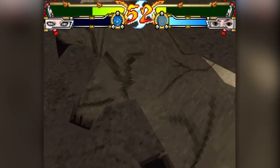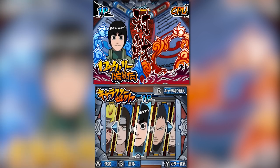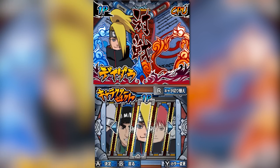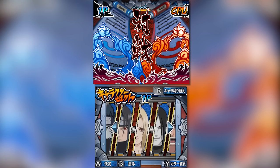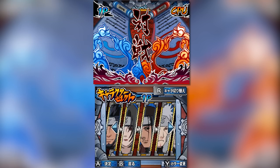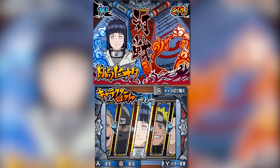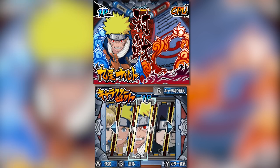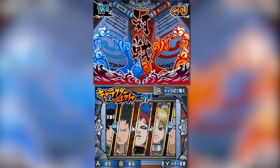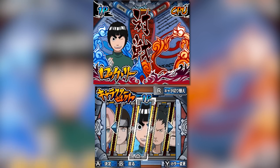The roster here includes everyone from the last game including the European version, plus three more characters: Hinata and Akatsuki members Hidan and Kakuzu. Not even counting extra forms for Naruto, this is a pretty packed roster for the system. Not counting extra forms and pre-timeskip versions, there are 30 unique characters — add those in and the number jumps all the way up to 42, which is actually insane for a handheld fighting game from 2009.